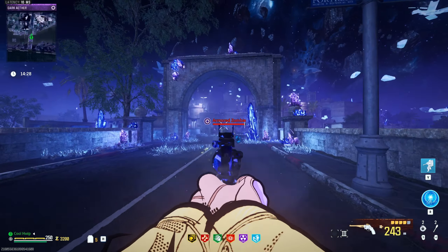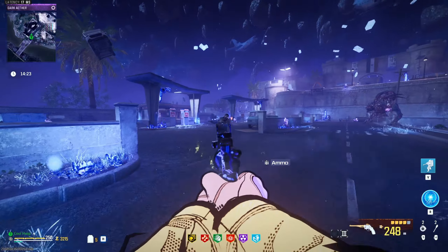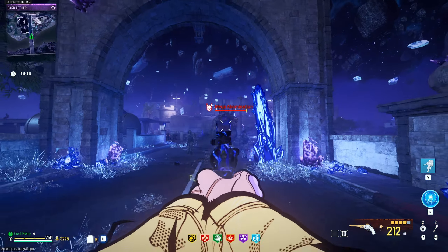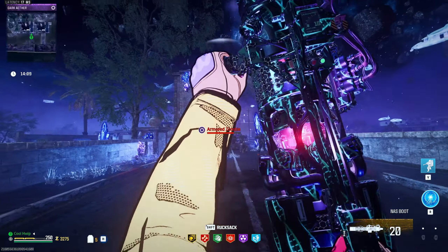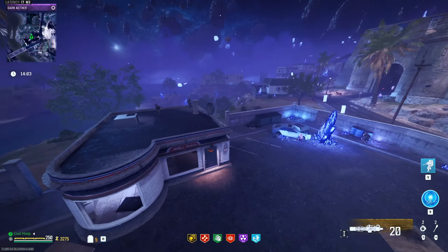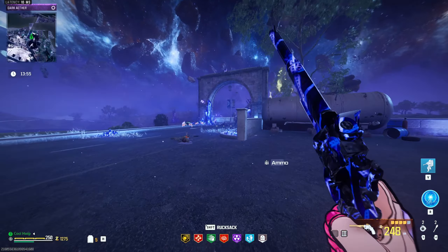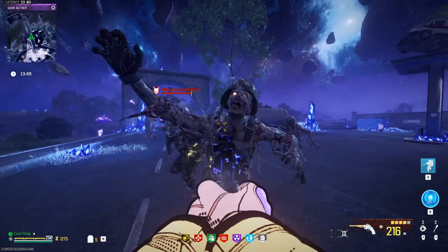Here we are inside the elder dark ether and we finally have a mega abomination that we can test this gun on. I do know that I should probably go buy some Tombstone. This is not okay — I don't feel safe. There we go, Tombstone. And I do have a turret circuit — I might use it.